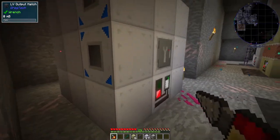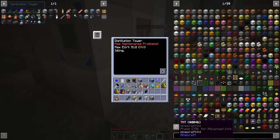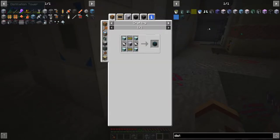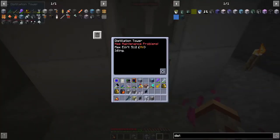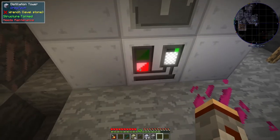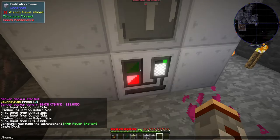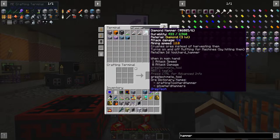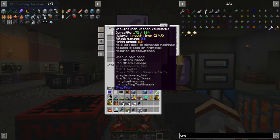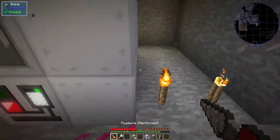Alright, I'm back everybody. So apparently it was just a matter of having two output hatches — I don't know why that's the case, but if we look at the recipe it does say two output hatches. So it's working now, that's good. Needs maintenance — what is it missing? Wrench and a hard hammer. Okay, there we go.